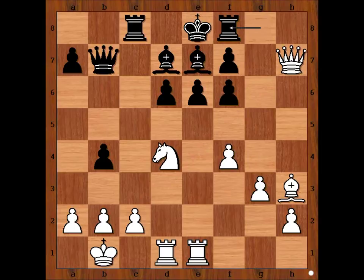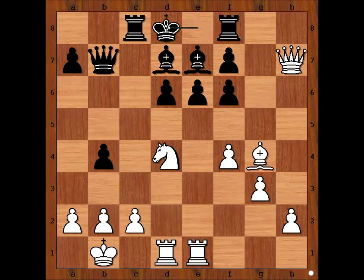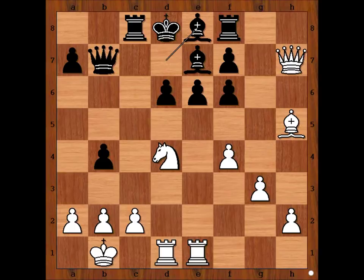Rook to f8, bishop to g4. Sometimes you just have to make small steps to improve your position, but there is a purpose to this move. Klaman played queen to c7. What was the purpose of bishop to g4? For example, if king to d8, then bishop to h5 attacking the pawn. Bishop to e8 — and what did Tal prepare for this position? Mikhail Tal prepared a firework starting with this move.